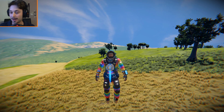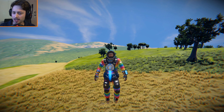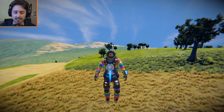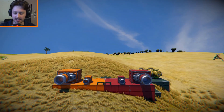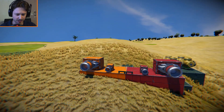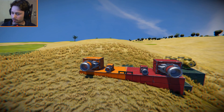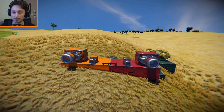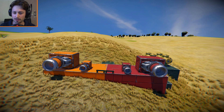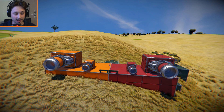Hello and welcome back to another Space Engineers mod showcase video. Today we have something rather different: the neutron beam cannon. I know what you're thinking — aren't they just ion thrusters? Well, technically you are correct because they are thrusters, however they are very effective as a weapon. I don't actually know if they can be used as a thruster, that is something I haven't tested.